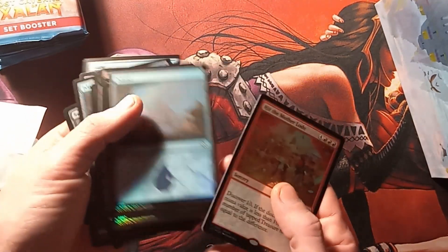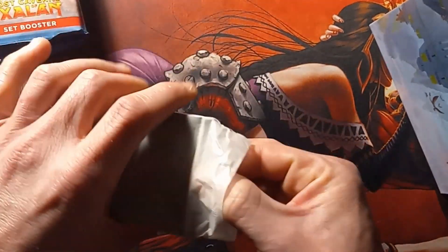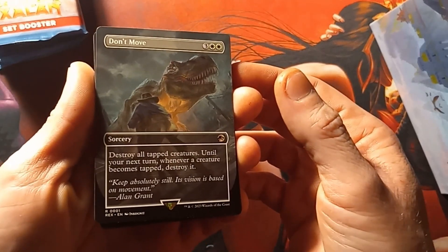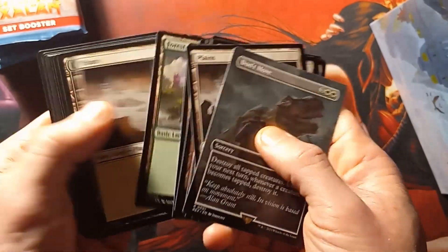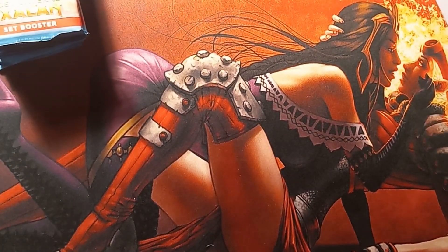Apparently my lands got a little mixed up in there. Let me set those aside. Regular lands, but looks like there's a Jurassic Park land thing in here. Guess that's what the included Jurassic Park card is. It taps and attacks creatures until your next turn. Yeah, just a regular land otherwise. That was a real helpful thing there. Anyways, set those up there.